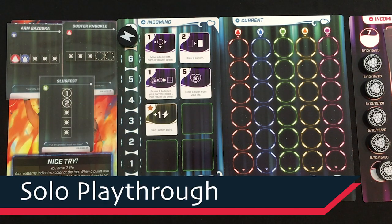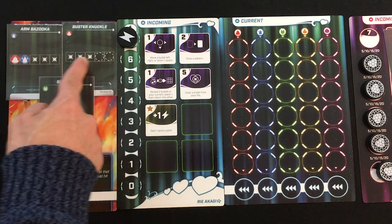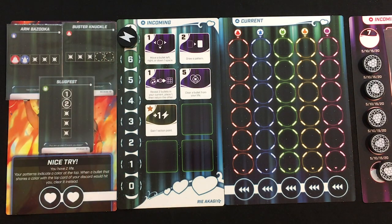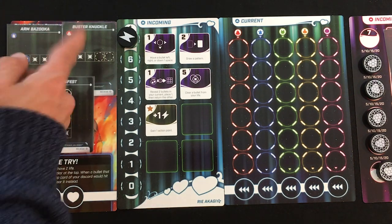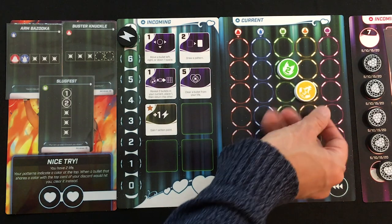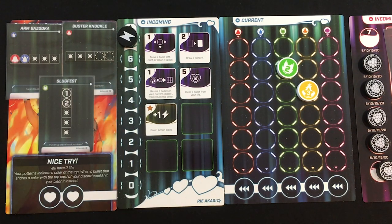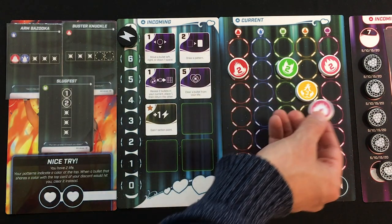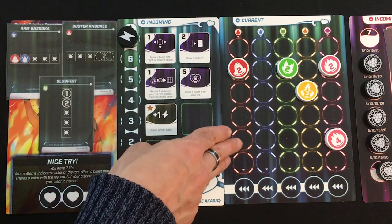Alright, let's get into the playthrough. My three pattern cards are Buster Knuckle — I can discard up to three bullets on the left side if I have two empty spaces — and Armed Bazooka, which I can activate when I have bullets on the left but not on the right. I could chain Armed Bazooka then Buster Knuckle. I start with ten bullets in my current bag, so I'll draw several before making decisions.